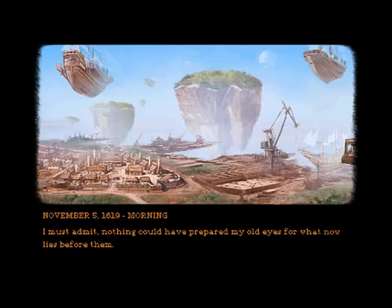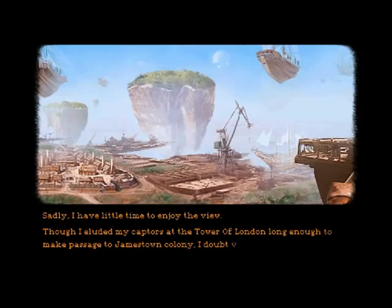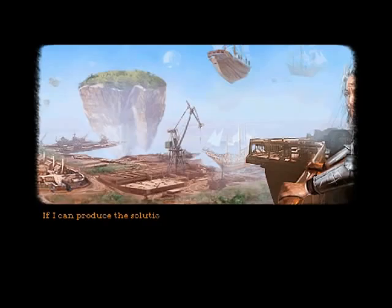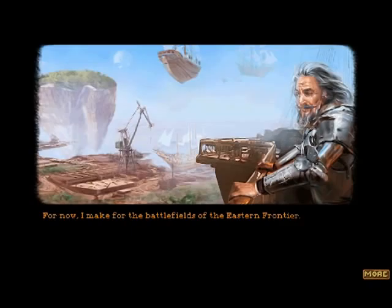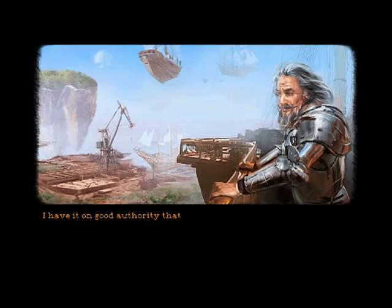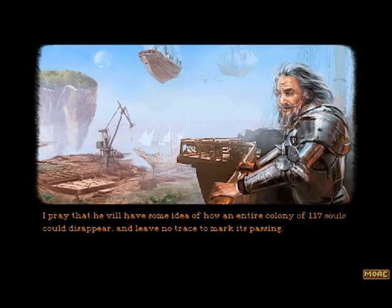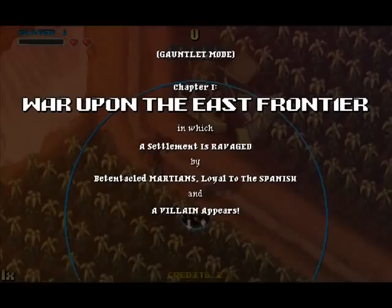Walter Raleigh has arrived on Mars. New World is truly a wonder to behold, but he doesn't have the time — he has to clear his name. He escaped London, and Jamestown is a new colony. He has to find the lost colony of Roanoke. Roanoke was actually a real island in America during the colonization period. And we have flying boats — that's pretty cool. That's probably us: Walter Raleigh, ex-Lord of something, and John Smith! Allied against the Spanish Martian forces. The Spanish want to destroy colonies and they have allied with the Martians. Chapter 1: War upon the East Frontier.